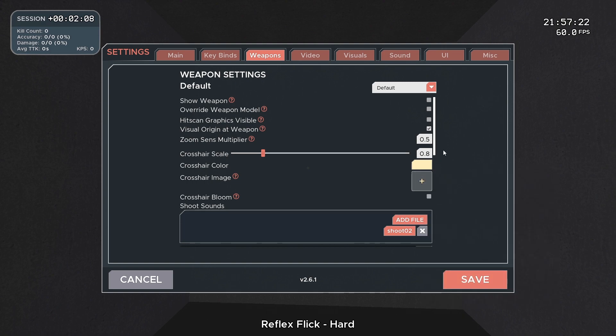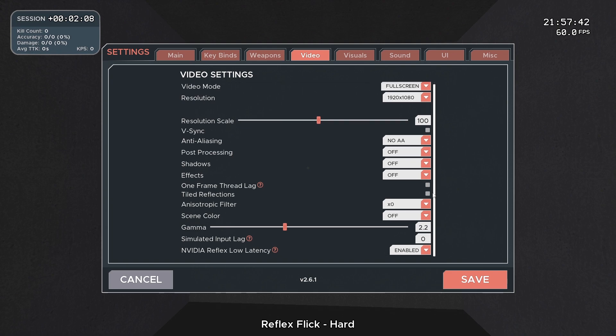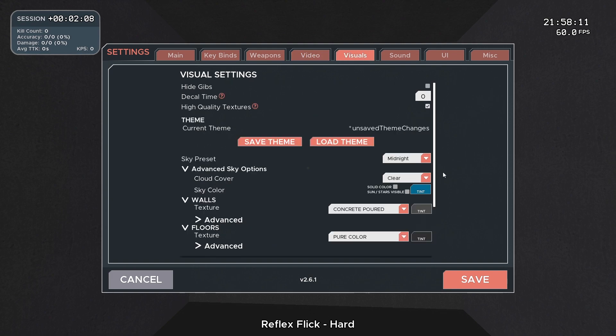You can play around and choose your own crosshair. My video settings are the same as most of my games — I just play full screen 1920x1080 with everything on low or off, and I like to have Nvidia low latency enabled. Visuals are a lot of personal preference but I'll show you my visuals in case you like the way my game looks — you can just copy them or play around and find your own.